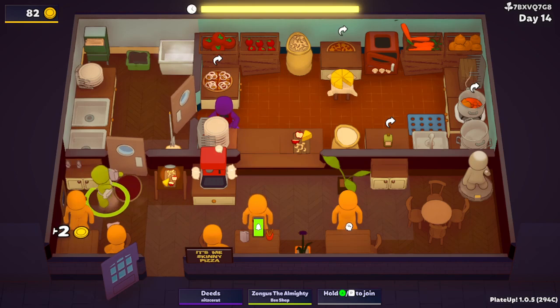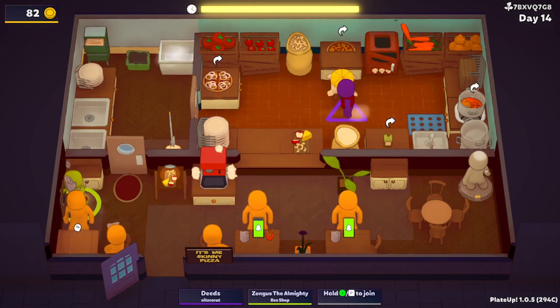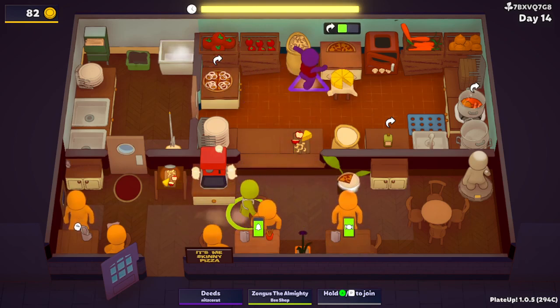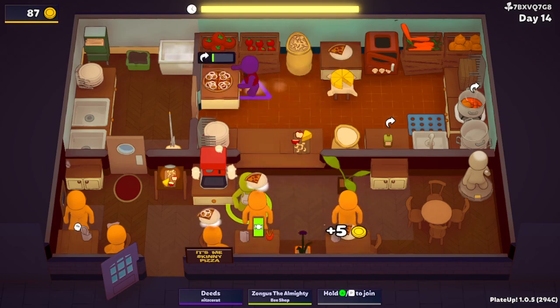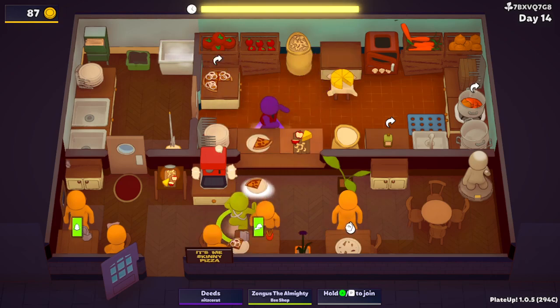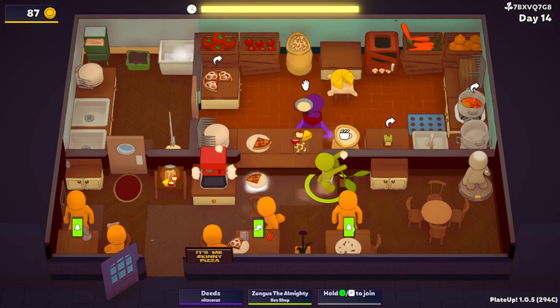Did you have two in the game? We're still running a show. I'm gaming at maximum capacity. What pizza do they want? He wants a normal pizza, like a normal human. I am Zongus the Almighty, truly. Here's that pizza. I got to make a new pizza — that was a coffee cup!